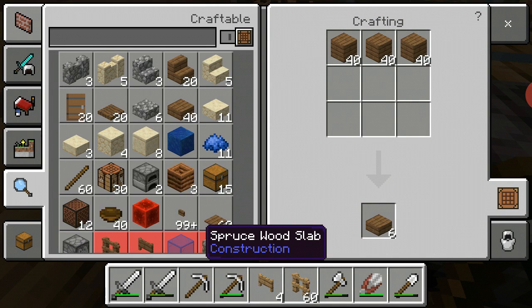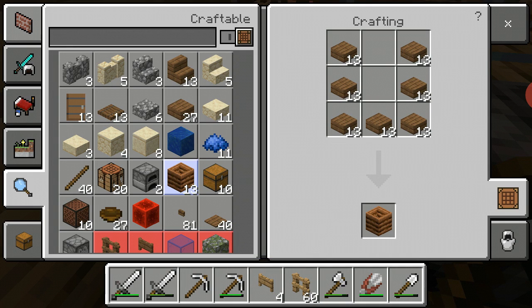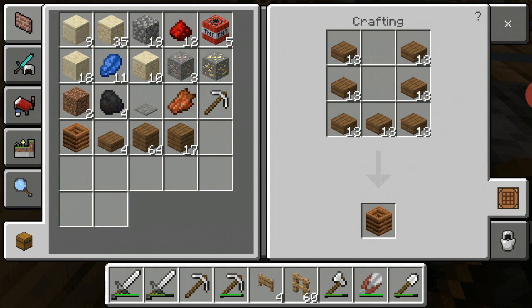I can also make a composter. I'll get one - I can put it near my... I don't know. It might come in handy. As for now, I've got about four slabs - actually about a stack and maybe a bunch.